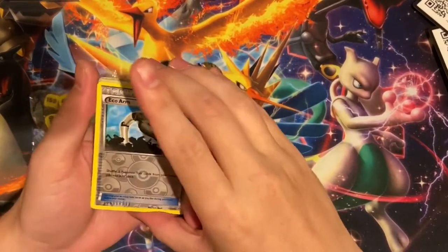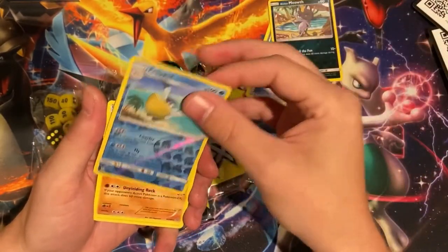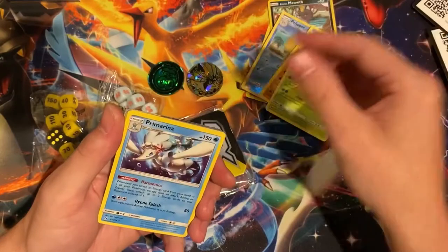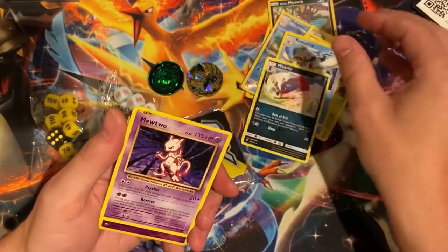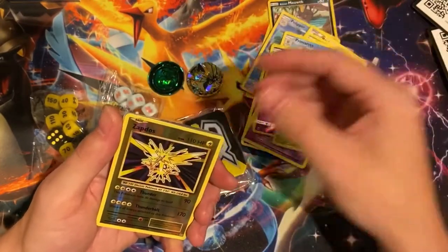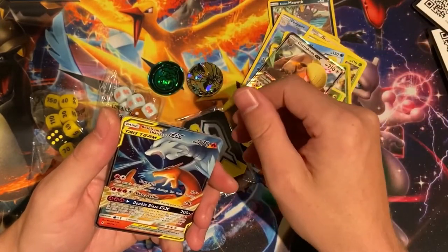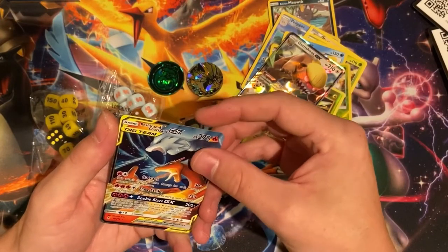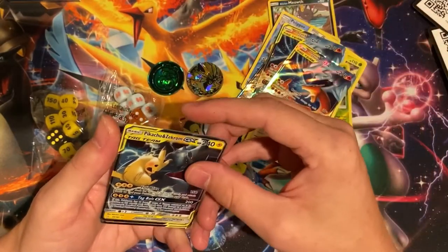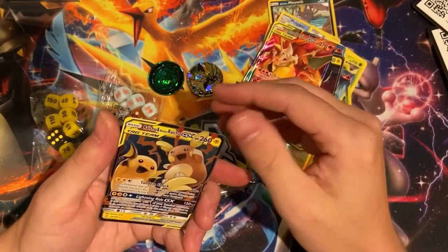So in today's video we got an Echo Arm Reverse Uncommon, Reverse Meowth, Reverse Pelipper. Then jumping into our regular rares: Reg Rock, Heracross, Primarina, Weevil, Mewtwo. Reverse Rares: Meowstic, Heracross, Zapdos, and our Gumshoes GX. And then all the promos - Rush Ram, Charizard GX, two of those. Then Pikachu Zekrom GX, two of them. Then Charizard Breaks GX, and Raichu and Alolan Raichu GX.